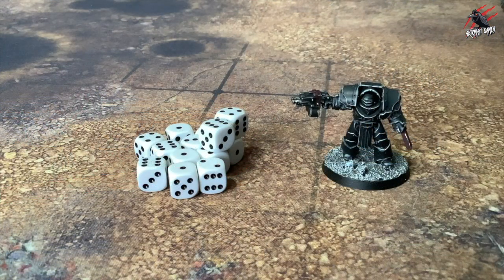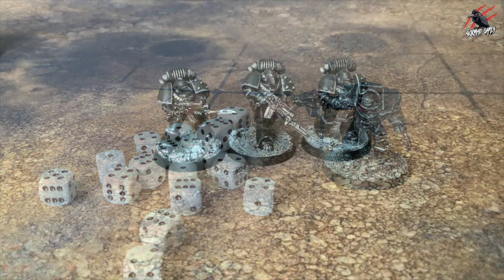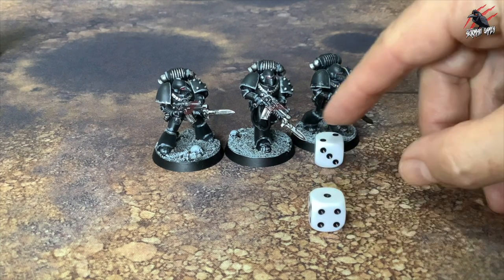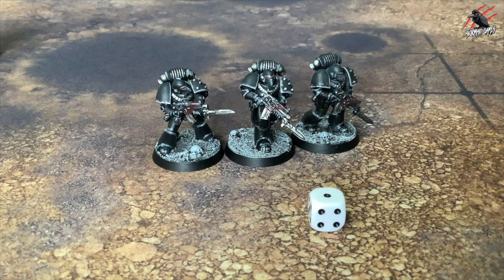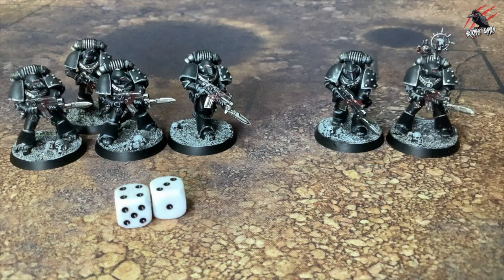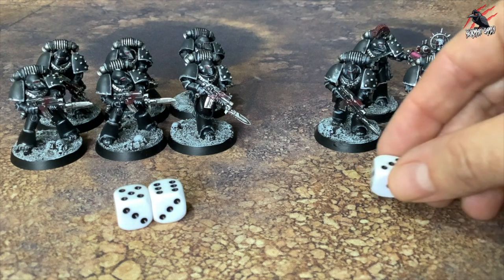The dice for the game will be a six-sided dice known as a D6. Sometimes though you'll be asked to roll a D3. When you need to do this, simply roll a D6 and halve the number rounding up. So a one or two would be a one, three or four would be a two, and a five or six would be a three.